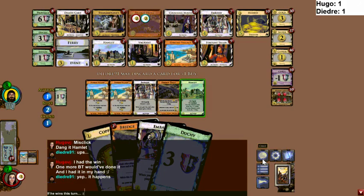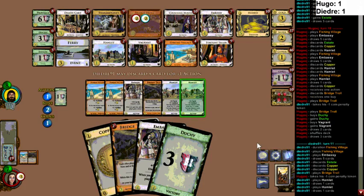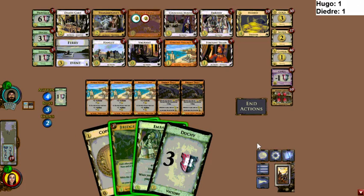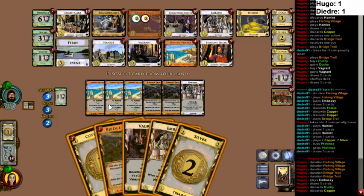Knowing that Deidre probably wants to end this turn — which seems ambitious — or get some green. I think he's in rough shape with only that one Embassy. If Hugo had three Bridge Trolls — yeah, I'd definitely take the Province here. Province is important. That's your only play — Vagrant can increase hand size, there you go! We did it! Geez Adam, why do you keep telling people there's no way to increase hand size on this board? Duration Fishing Village plus Embassy did it — that was not false. This is looking good, but it's a little sad he didn't find a third Bridge Troll.